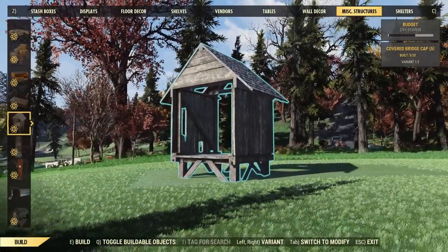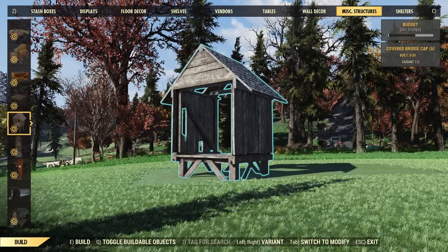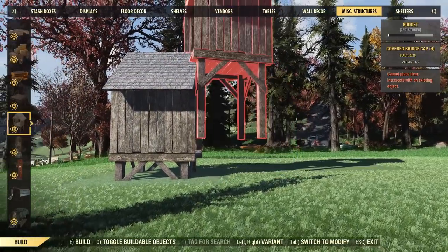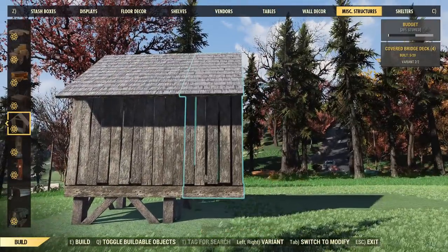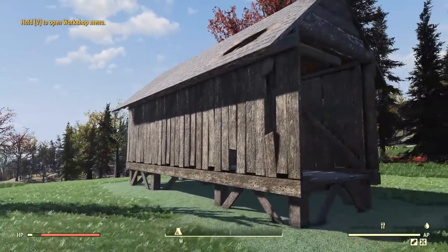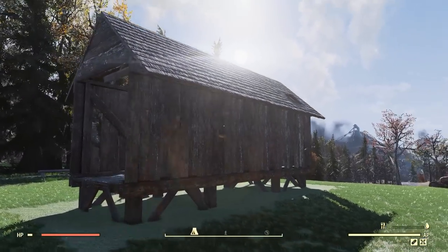Next up in this bundle, we do have a brand new bridge set. This is the old set right here that we've had for a very long time, and this is going to be the brand new one — it's just a covered version of it, and I kind of do like the look of that a lot more. So let's go ahead and make a bridge here. We have a front end piece and they do snap together. We also do have middle pieces if we want to extend the bridge. And this is really cool — I love the bridge sets. They're always really cool to see in camp builds over ravines and stuff like that.